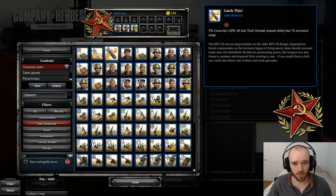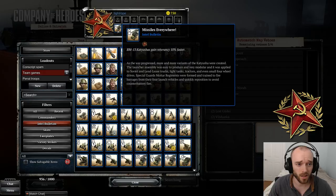One thing to be aware of: the conscript anti-tank grenade range bulletin only works for the ability from Tank Hunter Tactics, not for the regular anti-tank grenade. Don't be tricked — only equip this if you're using Tank Hunter Tactics.